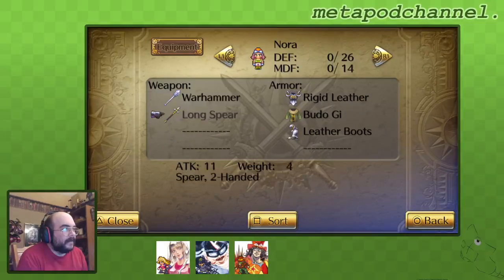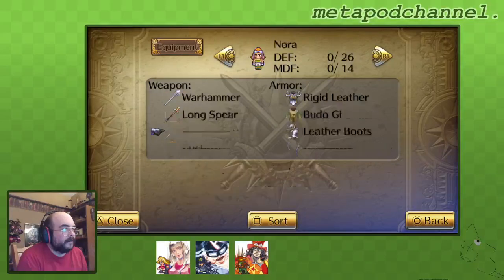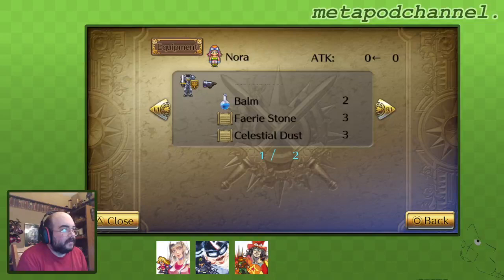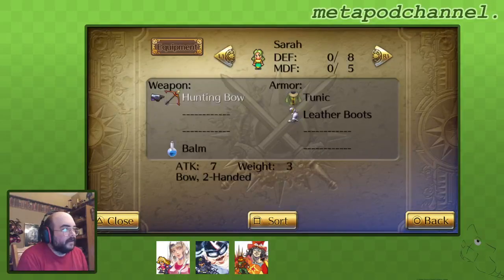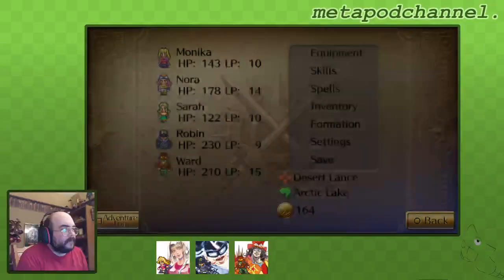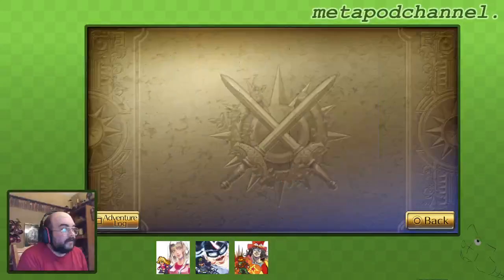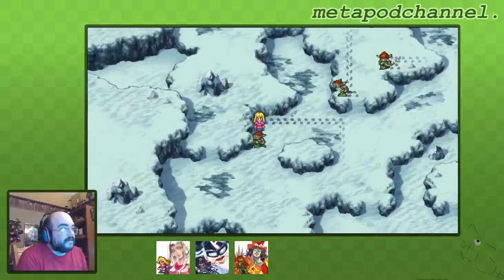We lost our shields when we lost other characters. We don't have much in the way of gear. Does she not have an axe? I thought Nora had an axe. Oh well. This looks like the best setup we're gonna get for right now. So let's go ahead and save the game. Let's start fighting some monsters.